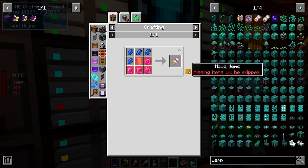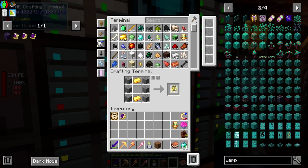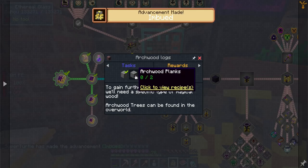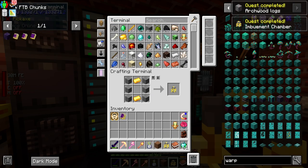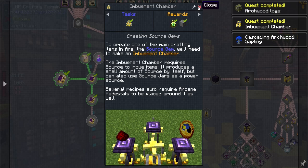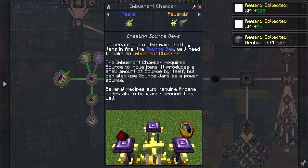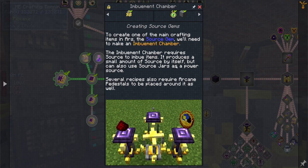We need to make a warp scroll, which requires source gems, which means we need an imbuement chamber. We should have archwood planks - there we go. We've got the imbuement chamber. To create one of the main crafting items for source generation, you make an imbuement chamber. It requires source to imbue items and produces a small amount of source by itself, but can also use source jars as a power source. Some recipes also require arcane pedestals placed around it.